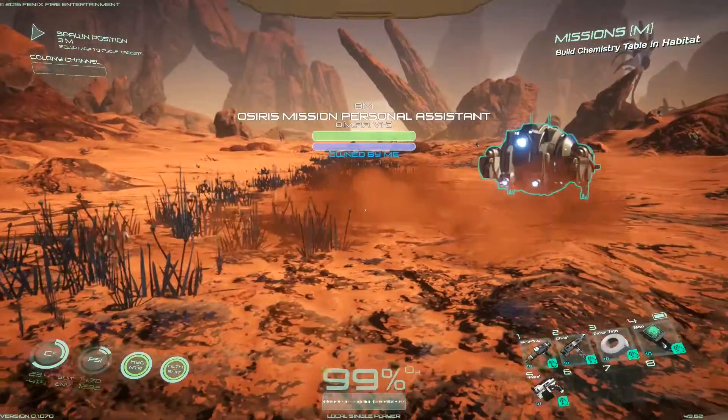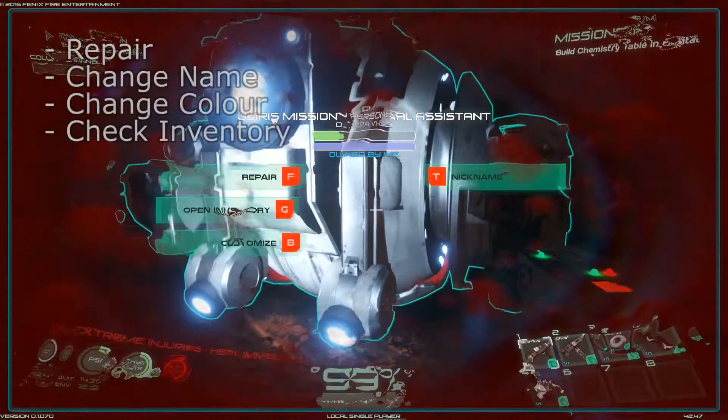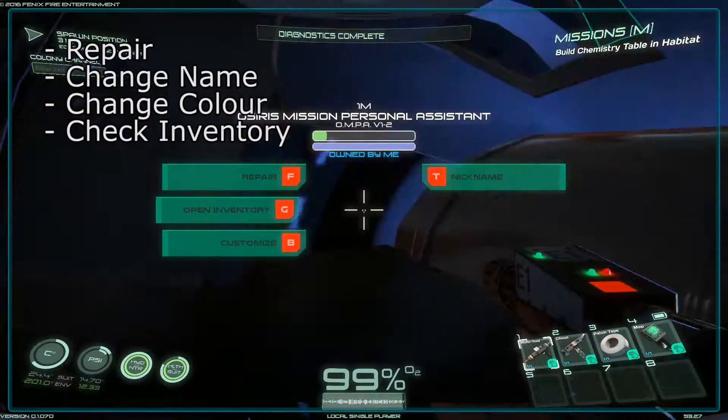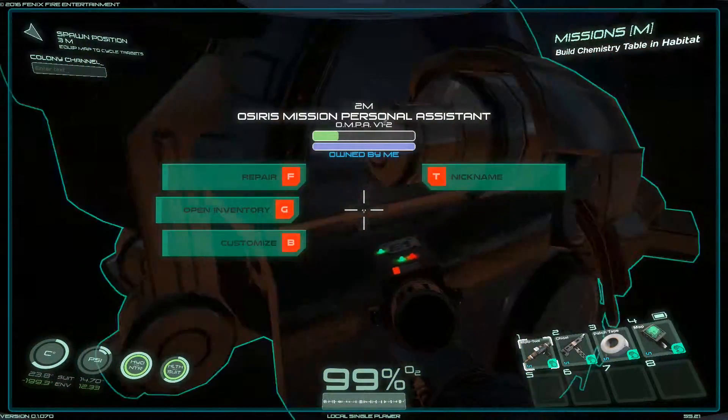Approaching a droid with your multi-tool in your hand will give you options to customise your droid by changing things like its name and colour scheme. You'll also be able to repair your droid using the multi-tool. I recommend keeping an eye on its health so that you can heal it before it dies.